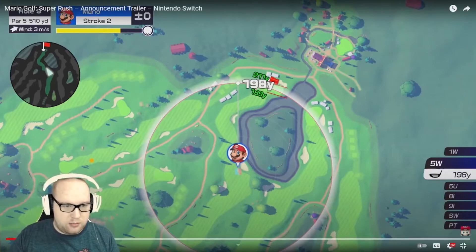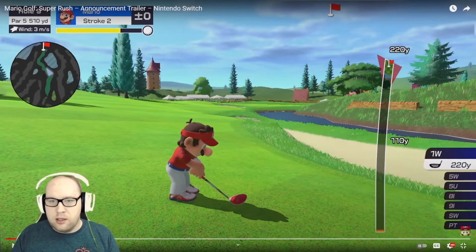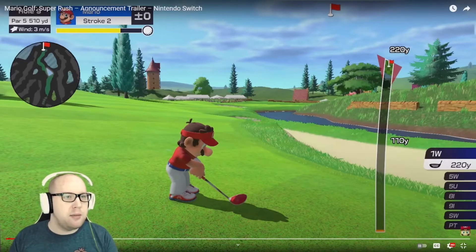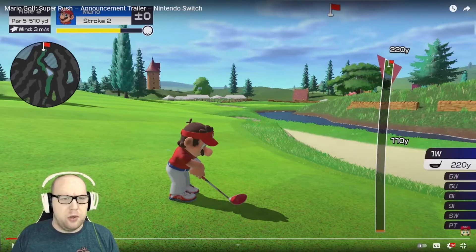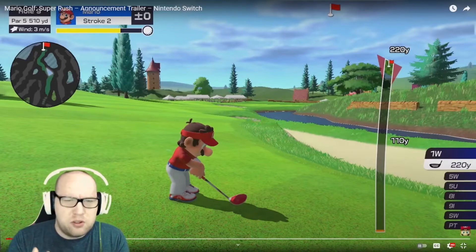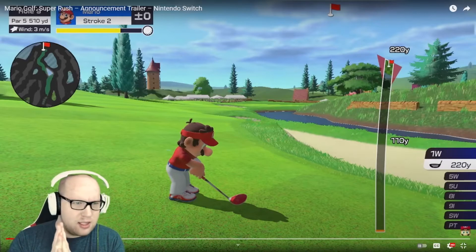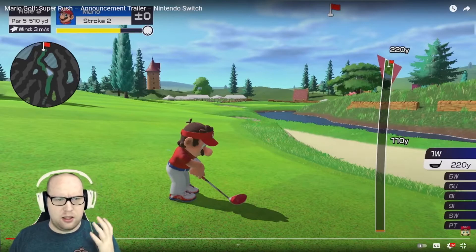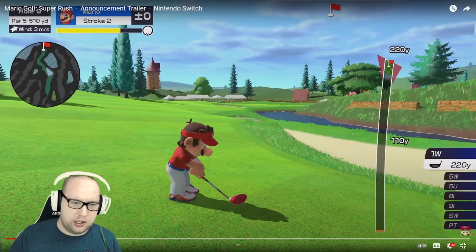Here we have our first look at the power meter. You can see on the right your club selection, a little mini-map to show you where the hole is — pretty standard golf stuff. One thing I want to point out is the meter below Mario. At first I thought it showed how close you are to the hole, but it has a golf ball icon on it. I think it could be a superpower charge-up — once you fill up the bar you get a powerful special shot, which we'll actually see later in the trailer.